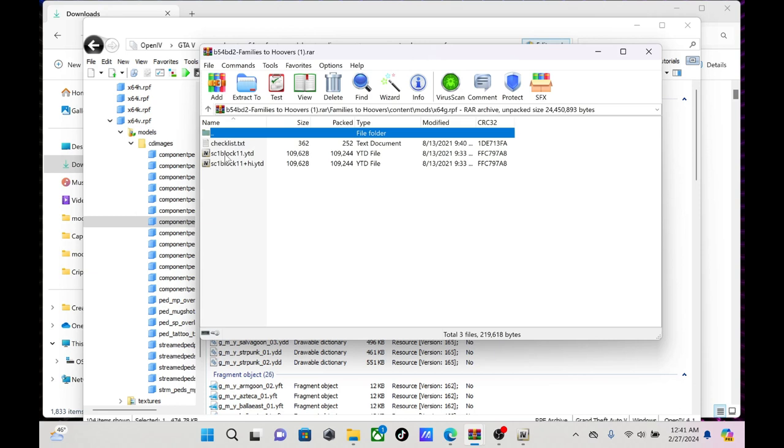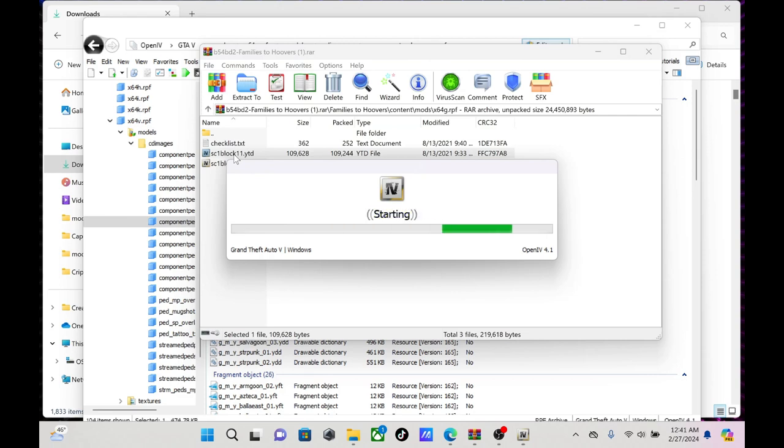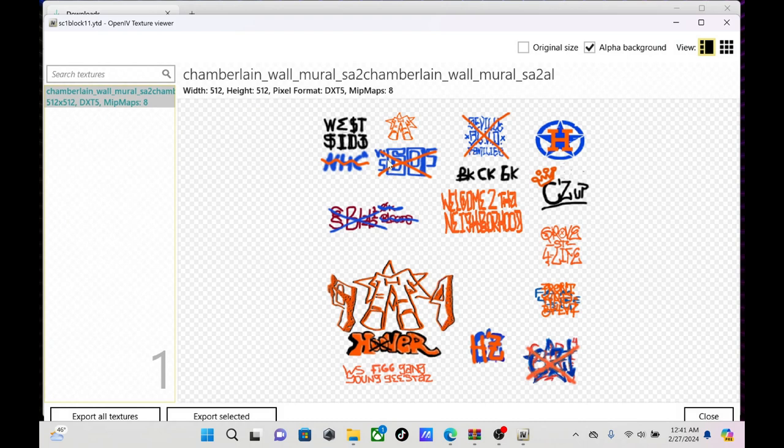You don't need to touch x64g at all unless you want to change the graffiti for the gangs. That file just replaces the gang graffiti — so it would replace the Crip graffiti I have with the Hoover graffiti.